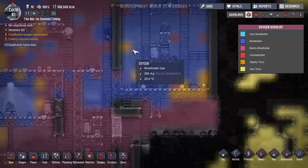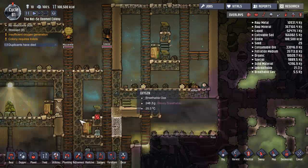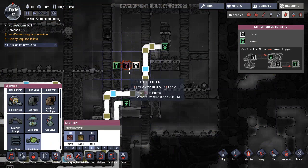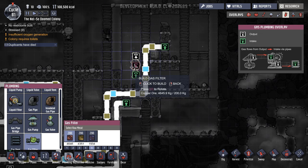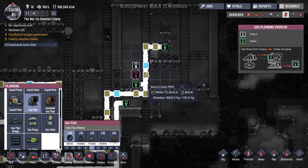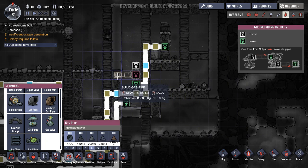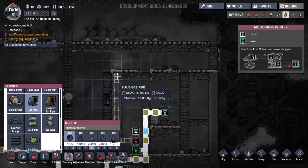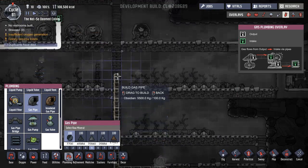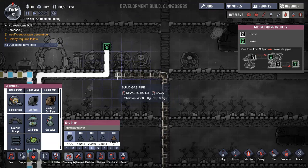Right here, okay — sounds good to me. Gas filter in, then back out, and this will go in here and come back out. There we go.